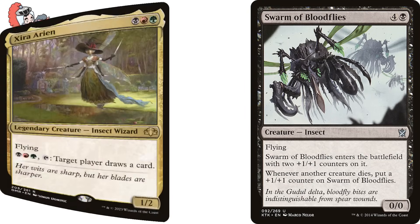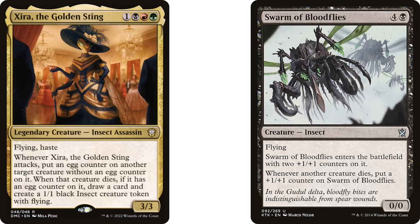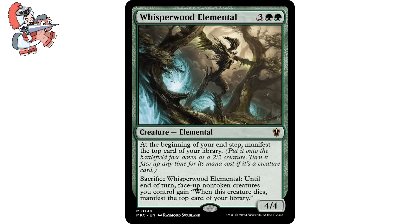I am vowing to eventually build an insect deck because I love that creature type, but I just haven't been happy with any of the insect commanders printed yet. But I digress. Let us move on to the next card, which is a cheeky little fellow named Whisperwood Elemental. Three green-green creature elemental from the Murders at Karlov Manor Precons.